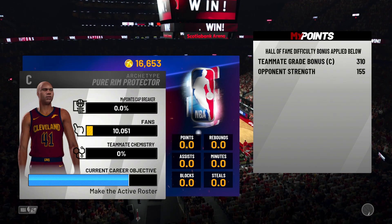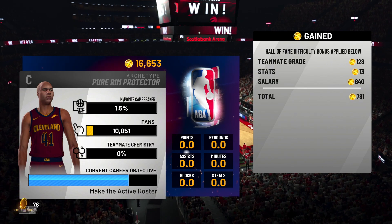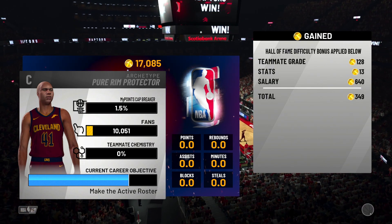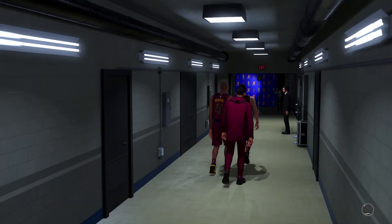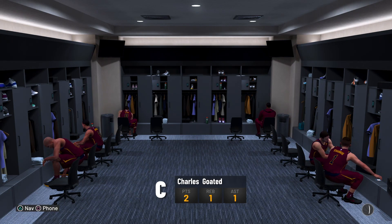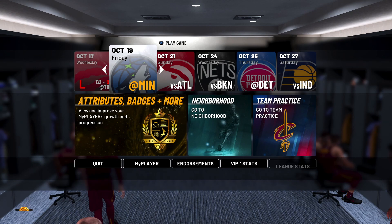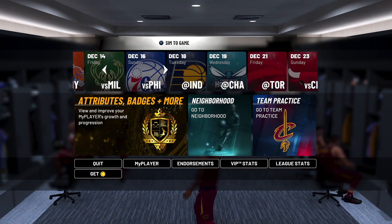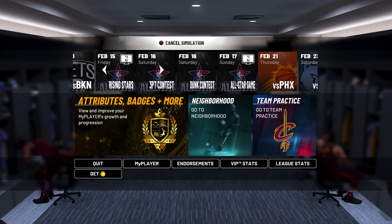If you get VC from that game that's fine, but if you don't it really doesn't matter — as long as you got that option to send to the end with VC, you're all good. If you get the cutscene asking to call out your fans or teammates, always call out your fans. Once you're back, simulate all the way over to April 1st.